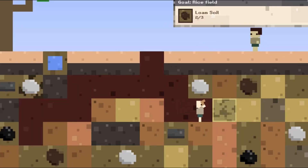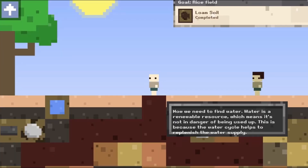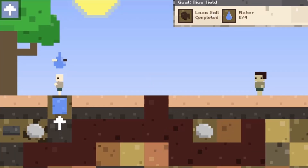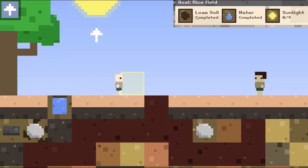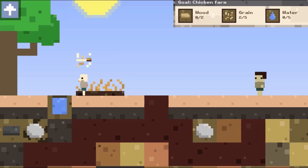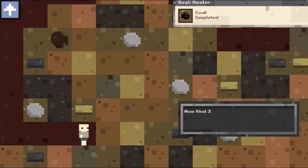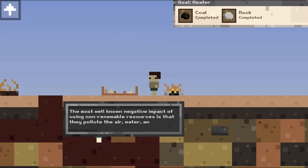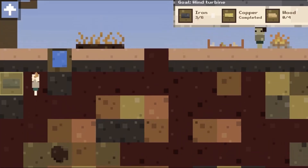Help the miner accumulate different natural resources to build more items. Use the mouse to click on screen to collect different required resources. Each task requires you to collect a certain amount of resources to achieve certain goals. Use the mouse to click on different objects to collect everything required to complete each task.